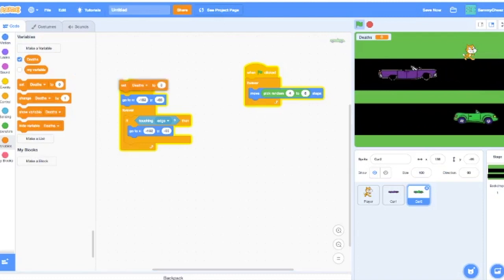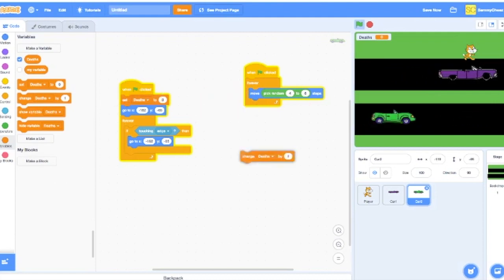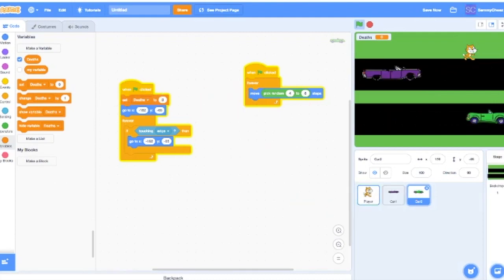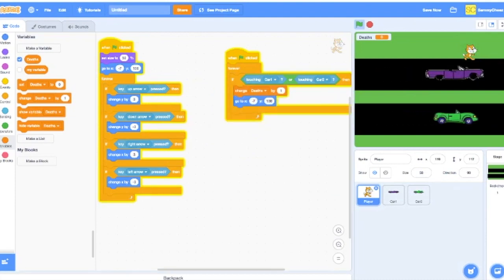In the player script: green flag clicked, set deaths to 0. Add a Change Deaths by 1 block and drop it into the 'if touching Car 1 or Car 2' section. Now if we touch a car, as you can see, it counts the deaths.